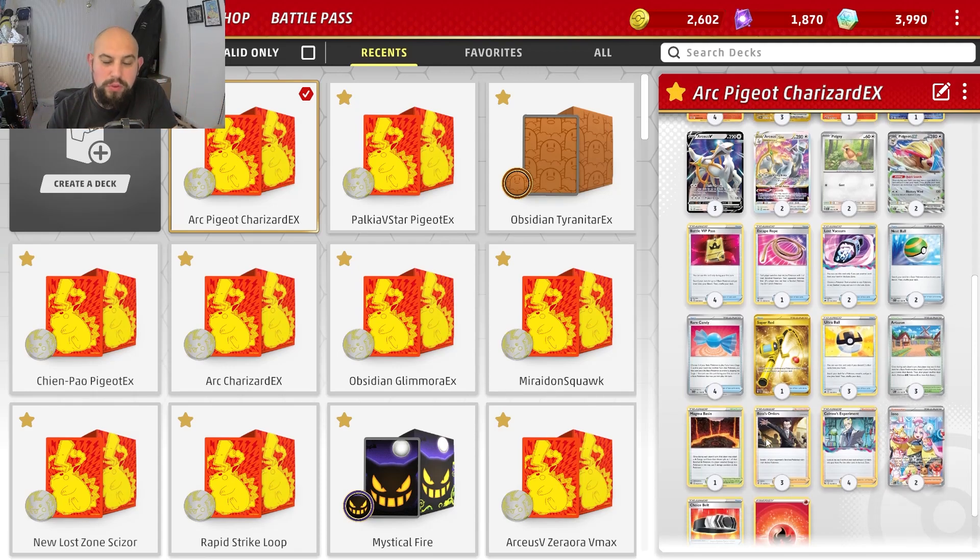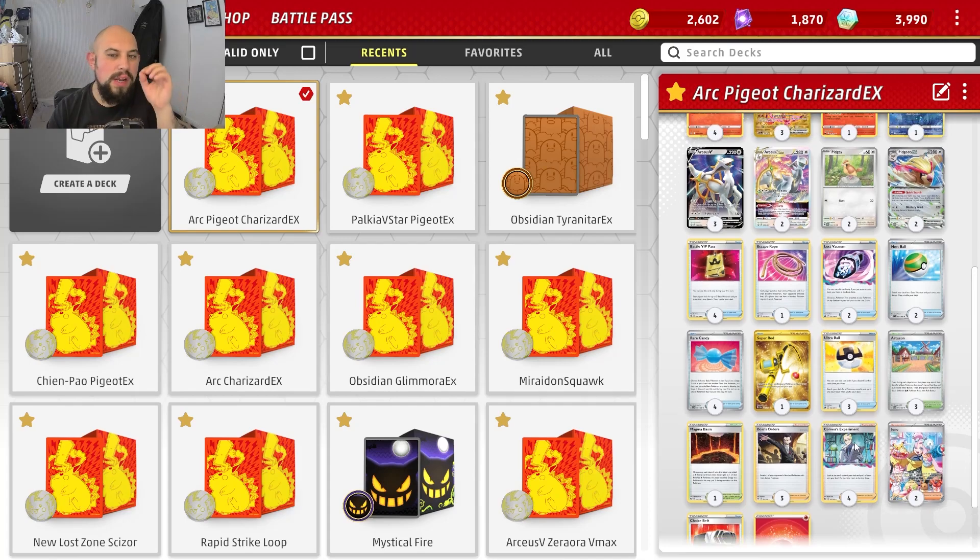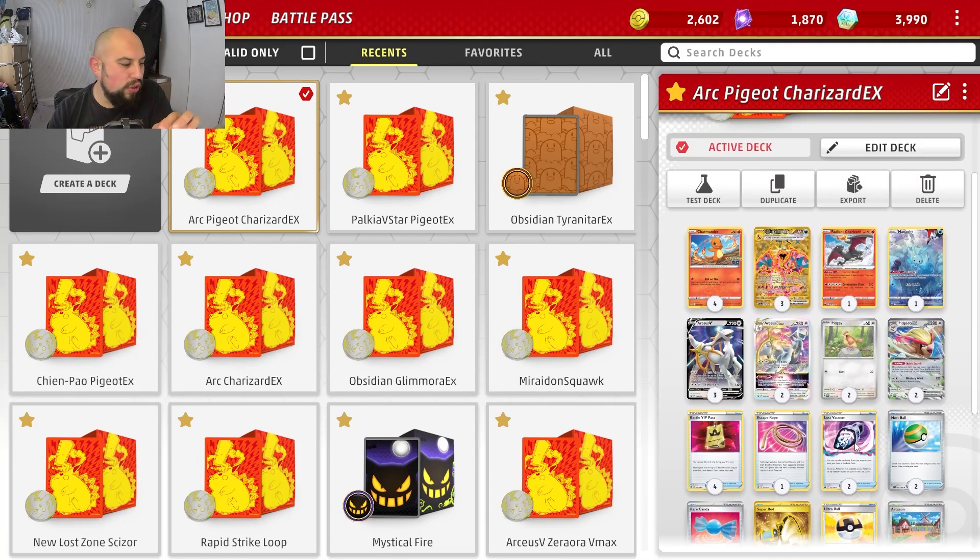We're using Rare Candies of course, three Arven, one Mimic, two Lost Vacuums just to get rid of Path to the Peak. Three Boss's Orders, two Choice Belts. Using Iono instead of Professor's Research because I'm finding I'm throwing away really key cards. The whole point is you're searching with your PGR and your Arceus, so why not also choose with your supporter cards what card you want. Iono works a lot better — I've been testing it.